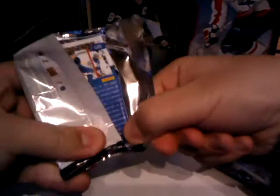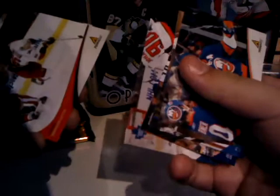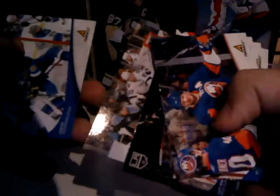Three more packs to go. Pack five: Kyle Okposo base, Dan Boyle base, Chris Stewart base, Anze Kopitar base — really cool one — James Reimer base, Brandon Sutter base, Kyle Clifford base, Roberto Luongo base, Thomas Vanek base, and Alexander Steen base. Pack six: Thomas Al Montoya base, Linus Omark base, Logan Couture base, Pierre-Marc Bouchard base, Travis Zajac base, Paul Martin base, Nathan Horton base, Jay Bouwmeester base, Milan Lucic base, and Kyle Turris base.